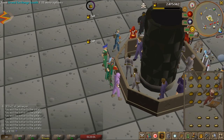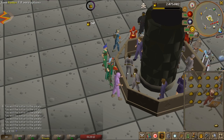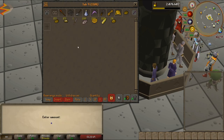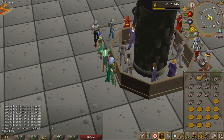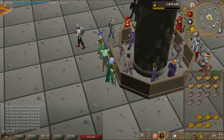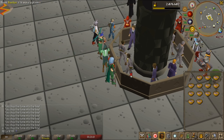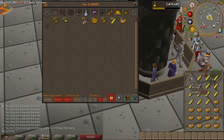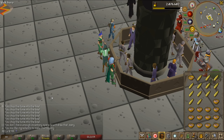First, take your potatoes, click on your butters, combine them to make baked potatoes. Second step, take your tuna, your knife, and your bowls, and use the knife on the tuna to make bowls of chopped tuna. Once you have your chopped tuna bowls, take those and combine them with your cooked sweet corn to make the next item in your journey.